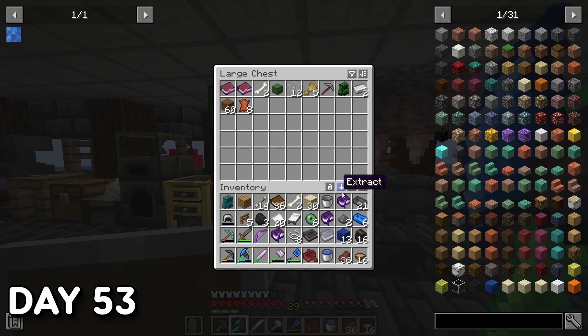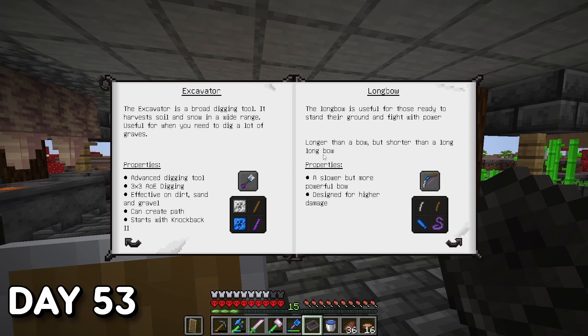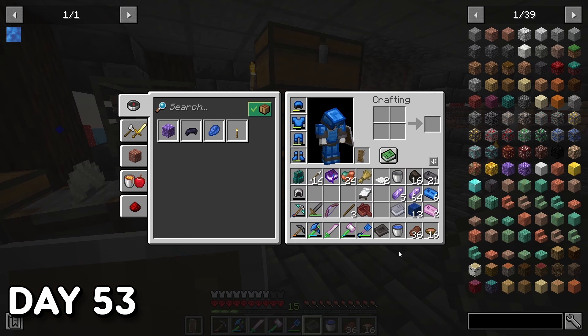Day 53. Not a whole lot happened — went home, did some general housekeeping in the base, cast a few repair kits, and sorted loot from the stronghold adventure. I decided to look into making a Tinkers bow, as I wanted to dive into unknown territory. It wasn't something I strictly needed, but in order to become a master tinkerer I had to figure out how it all works.